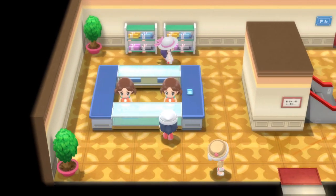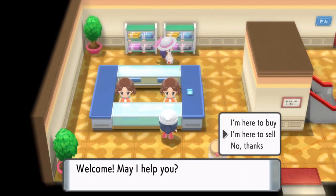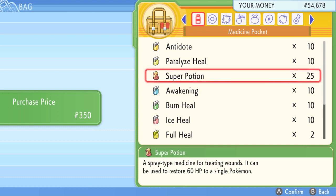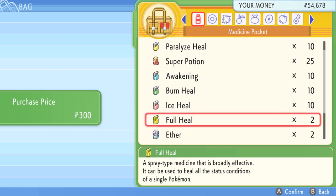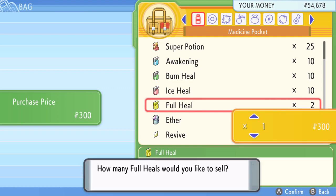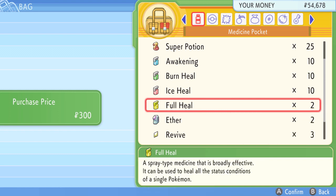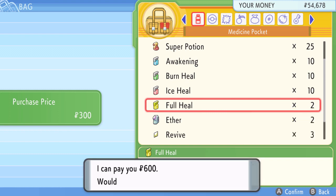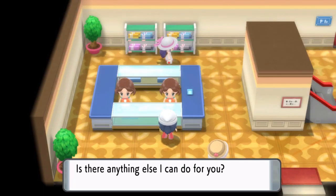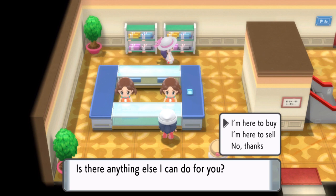I think I should probably sell the full heal. I got five. Where is it? Oh yeah, it's right here. This one I want to sell. Oh wait, what is this? I think that's for like electric type. You know what, yeah, let's just do this. I'm just going to keep that as it is.